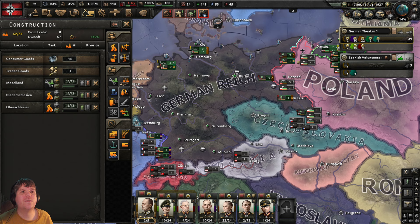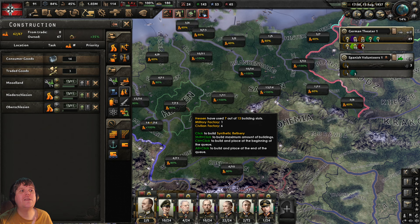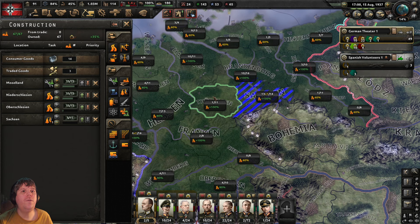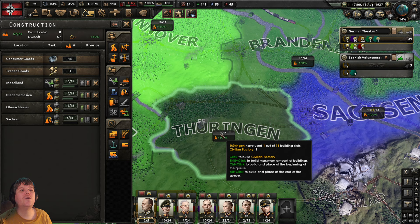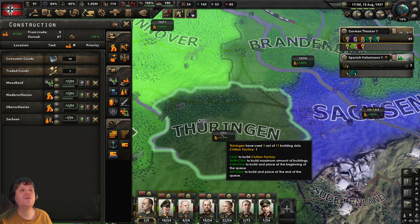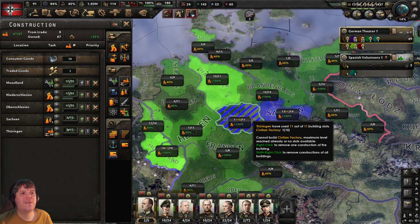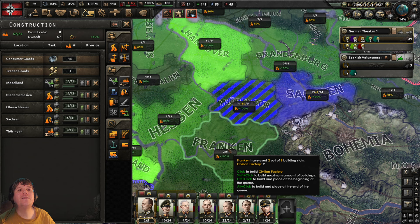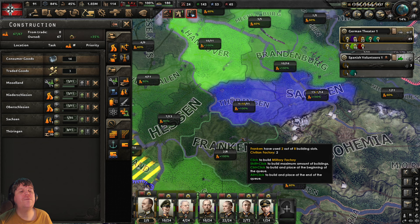With free civilian factories available, I'm going to put down the first synthetic refinery in Saxony, filling that state to the full 14 slots. Then I'll put down a full stack of civilian factories — selecting Thuringia, which has one factory out of potentially 11 slots. Holding Shift with 100 percent infrastructure, click to queue the full stack. Then for Franconia I'll shift-click to queue up military factories.